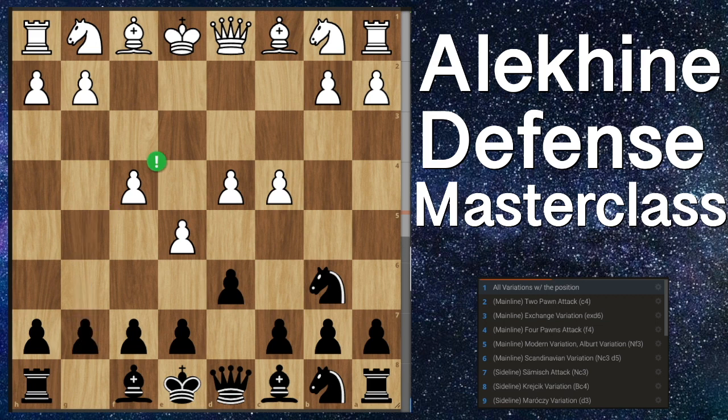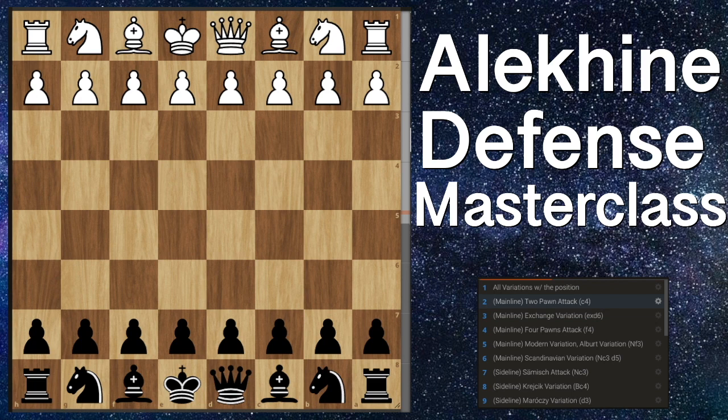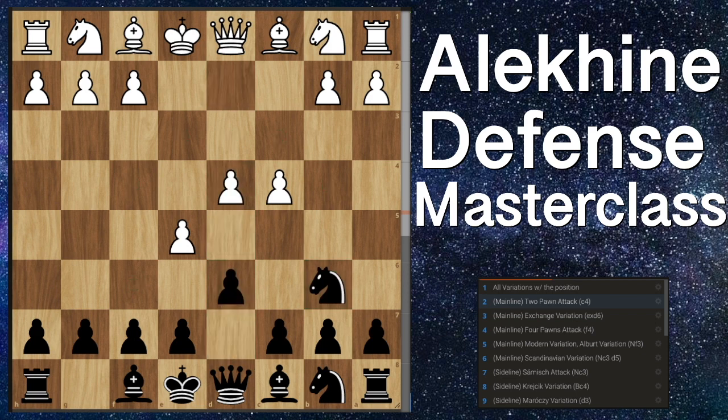First off, pawn to c4 is not really a real variation because it's just going to transpose into some other variation. It comes after pawn to e4, knight to f6, pawn to e5, knight to d5, and pawn to c4 attacking our knight. Nine times out of ten this is going to go back to the main line position. The only other thing they can really do here is pawn to c5 — the Lasker variation — which is a very good sideline for white. But yeah, this isn't really a real variation.